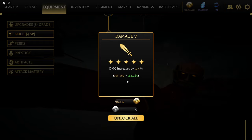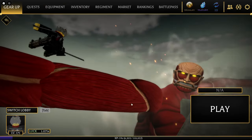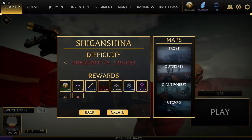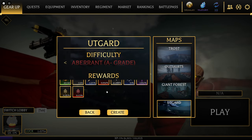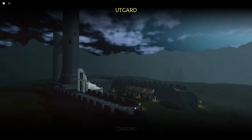Look at how much damage I'm outputting with this. If I was positioned better I would have been doing 162, which is not bad. We're gonna go into a regular Aberrant game and test this out real quick. I'm not trying to be Levi Ackerman — just giving y'all a quick showcase so you can see what the damage is like. I'm going to end the video as soon as I get my first titan kill.